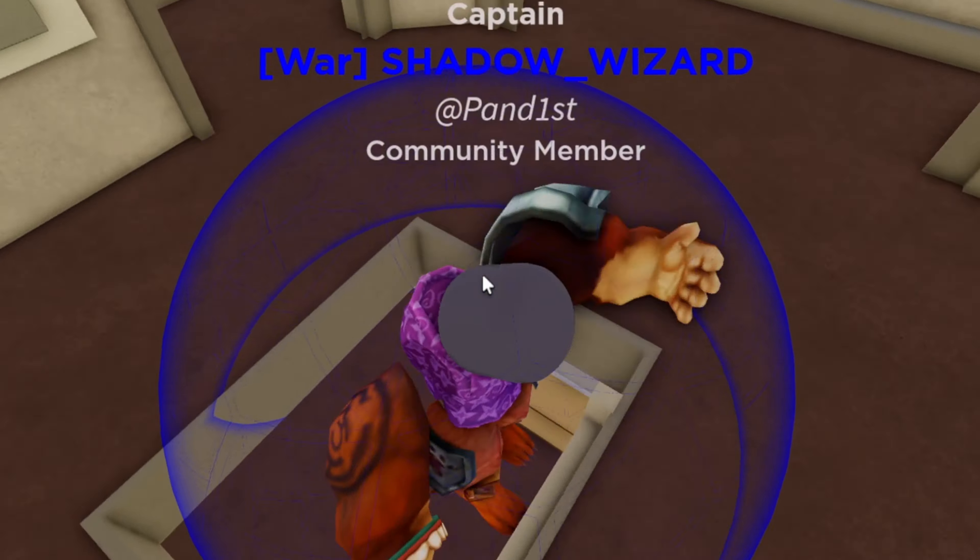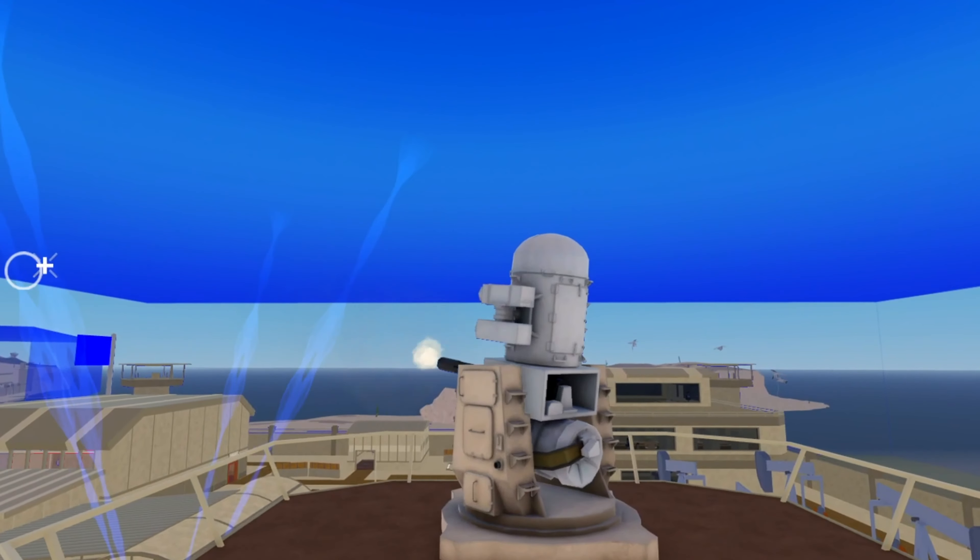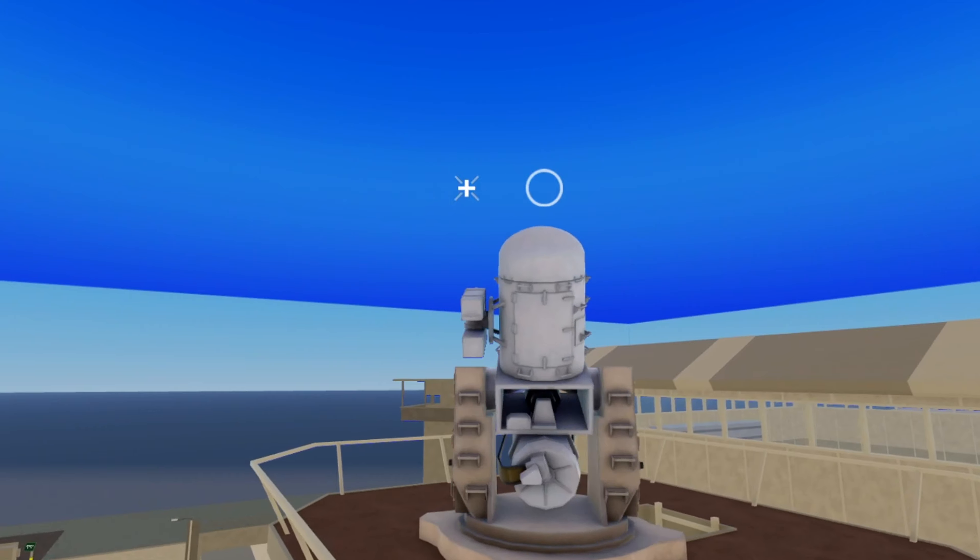That's what the CRAM turret looks like. You can go inside it using the button at the bottom — you don't just sit in it, but you can get in and shoot it. It's like a machine gun, it's really cool.